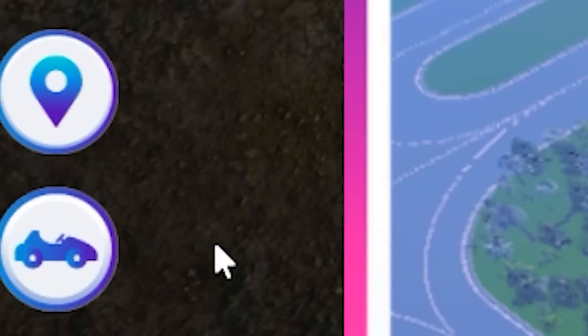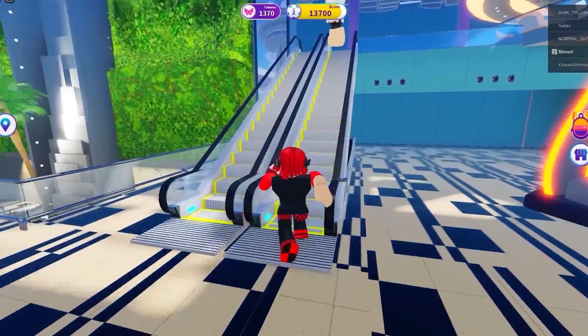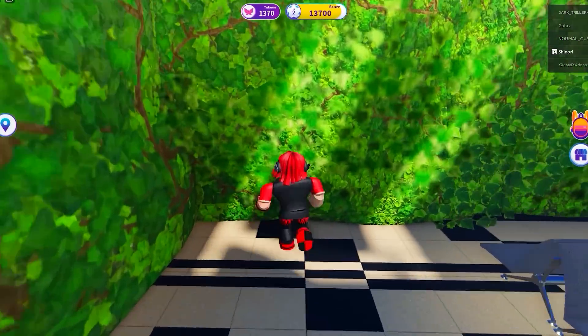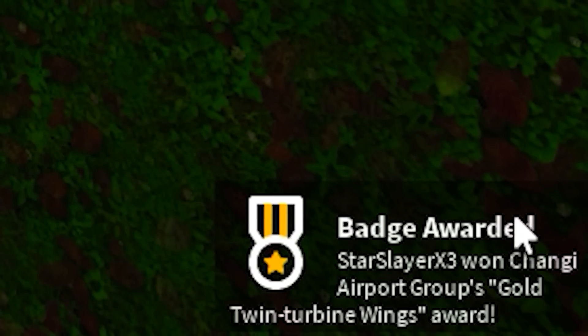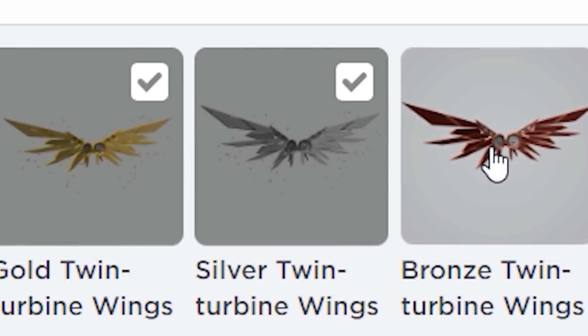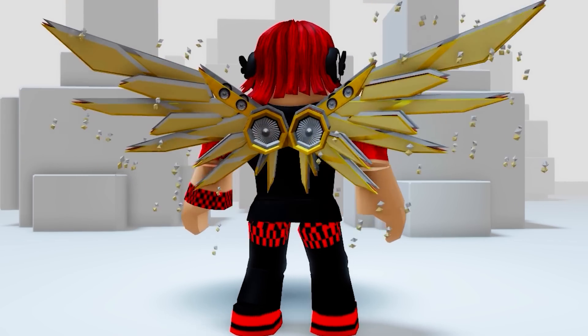Next, click the map that's on top of the car logo and we can teleport to terminal 3. Then go slightly to the left, up these stairs, and keep hugging the left side — we can go straight through this secret grass wall. They look absolutely bonkers when we wear them all together. Make sure you guys grab these easy free items before they're gone.